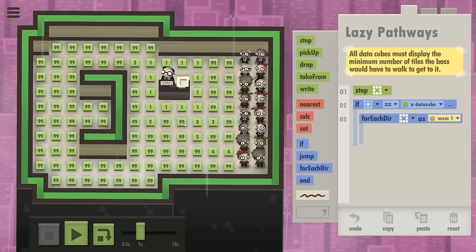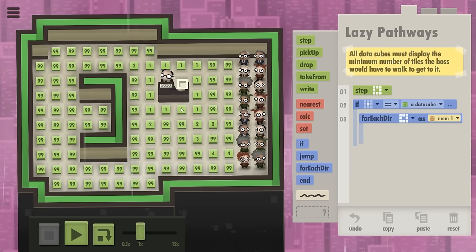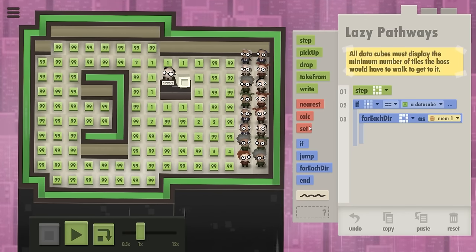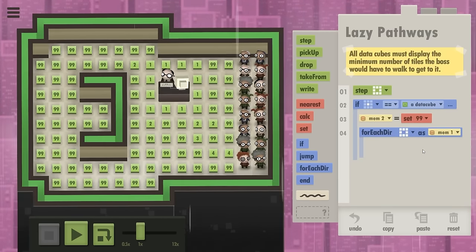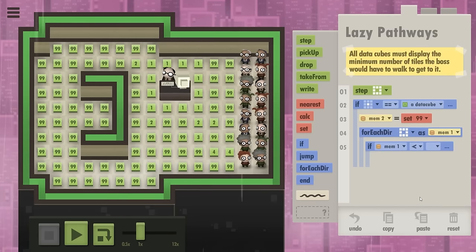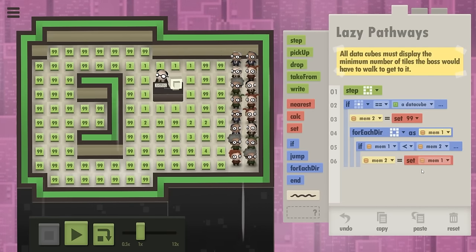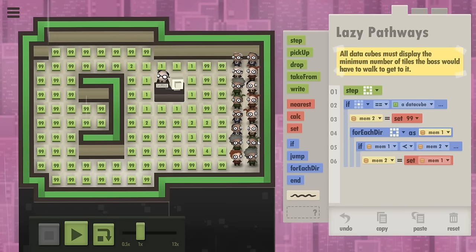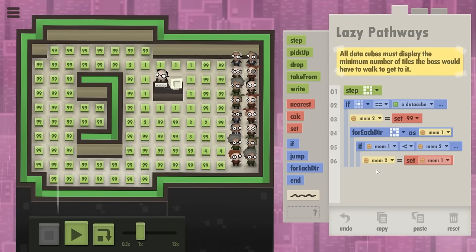In case they're standing here, they don't want to just find the two or the three and write a number — they want the minimum. So it's gonna be the ones, because this cube is supposed to be a two. For each cube around you, we need to find the minimum. I'm gonna set the minimum in memory 2, initialized at 99. Now if the cube around you — that's in memory 1 — is lower than what we have in memory 2, we're gonna set memory 2 to memory 1, updating the minimum value. We truly need to go through all the data cubes around. I just hope it doesn't trigger a zero where there isn't any.